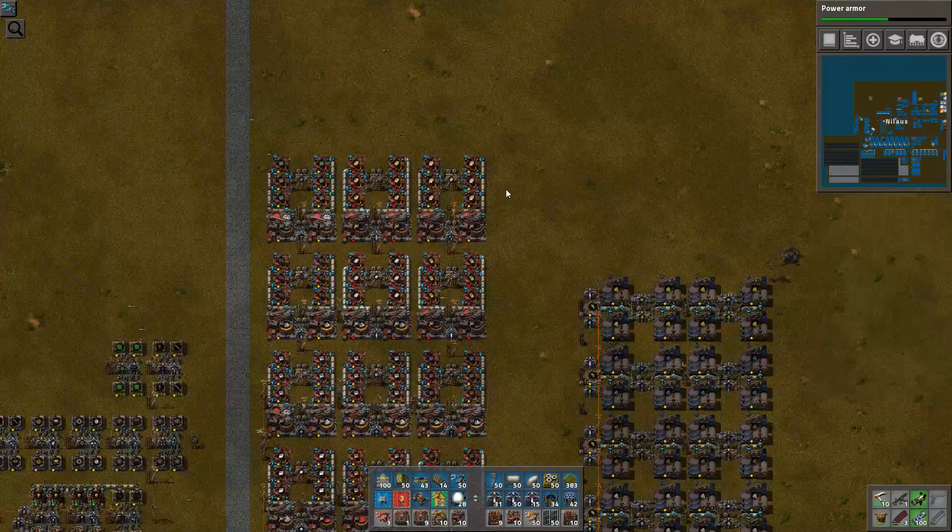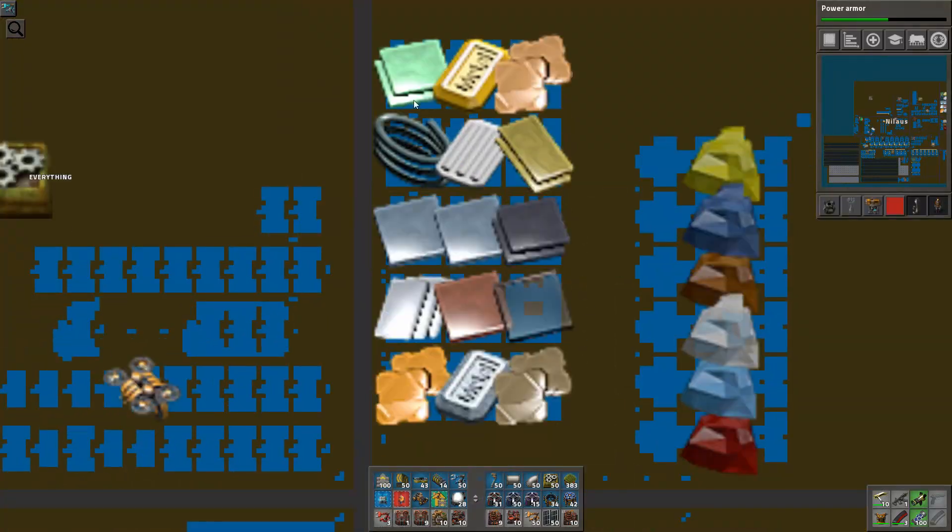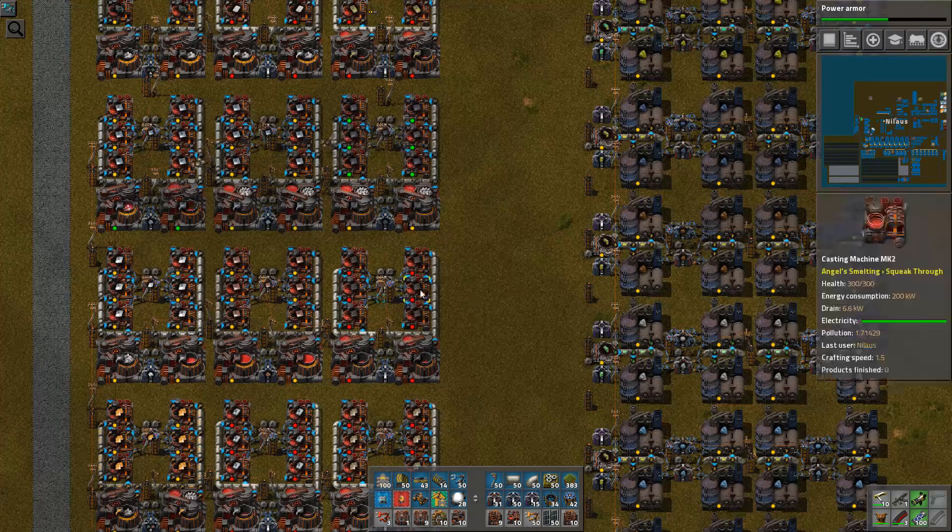So if we look at from a map view, you can see here: tin, gold, brass, solder, silicon, aluminium, iron, lead, steel, copper, glass, bronze, silver and electrum. Lots and lots of different materials here and they'll just be scaled up. So this was actually quite a neat little way of doing it.